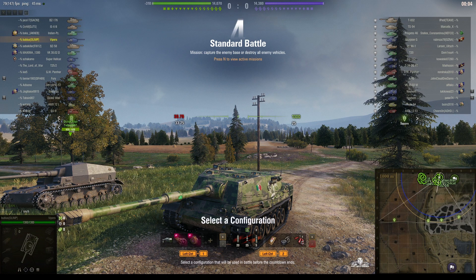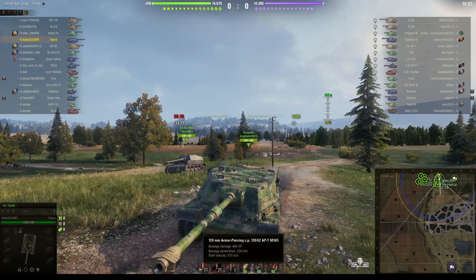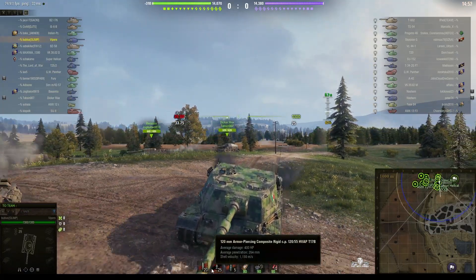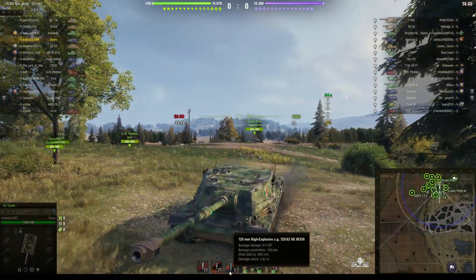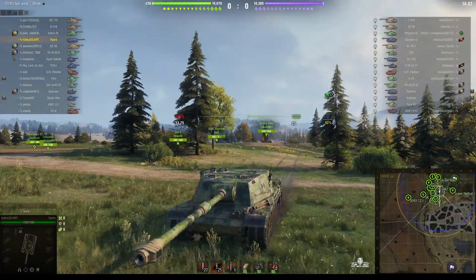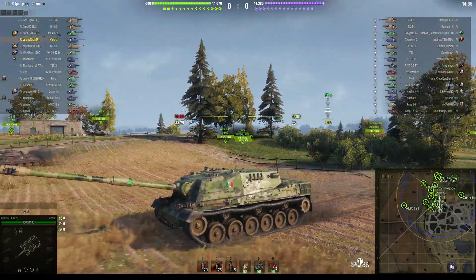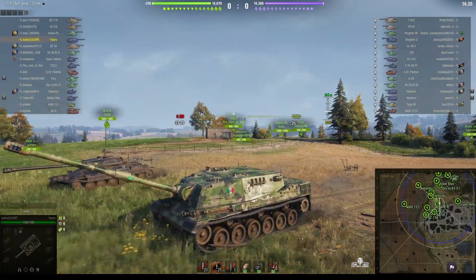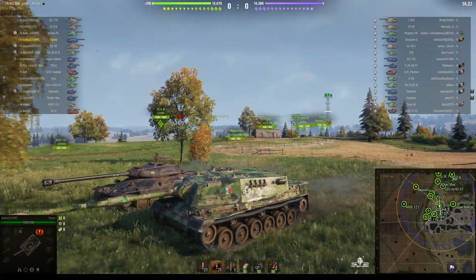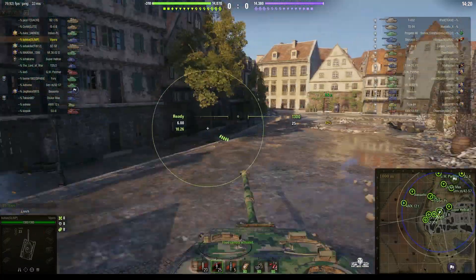He's got a 120mm main gun — a 5-shot autoloader capable of doing 400 alpha. Standard rounds give 220mm of pen, APCR does 264mm, and HE does 515 with only 120mm of penetration. The turret turns 45 degrees either side of the centre line, so this tank destroyer can peek round corners just like any tank. The sides are weaker than the front: the turret front is 275mm thick and the hull front is 210mm — pretty strong.